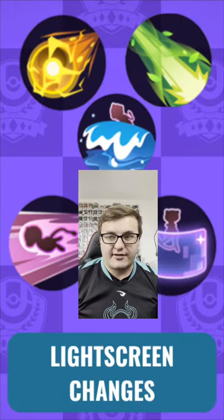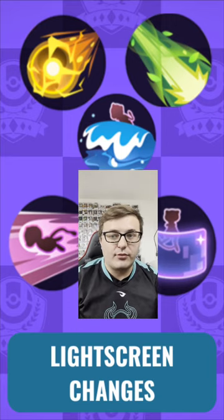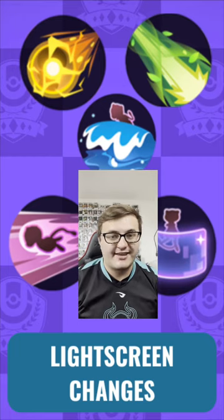Light Screen now boosts all effects of your own moves shot through it. On top of this, you can use the move again to pull the wall closer to you and it'll move with you. When this happens, it reduces the damage of enemy moves shot through it, which is pretty mega.